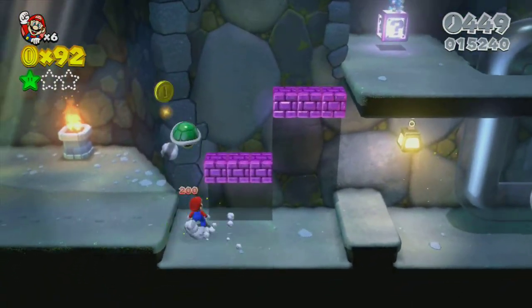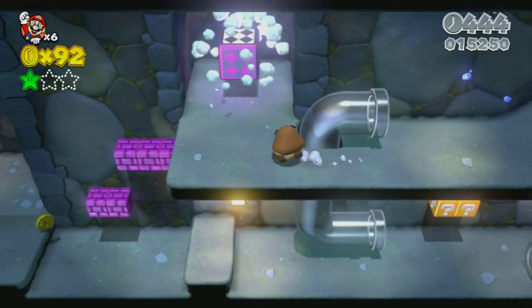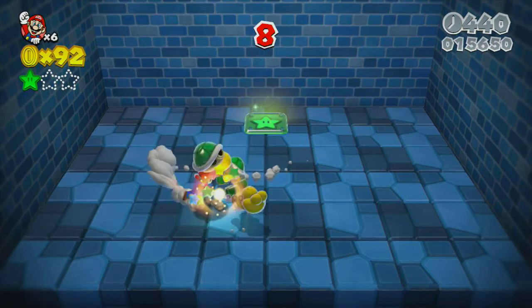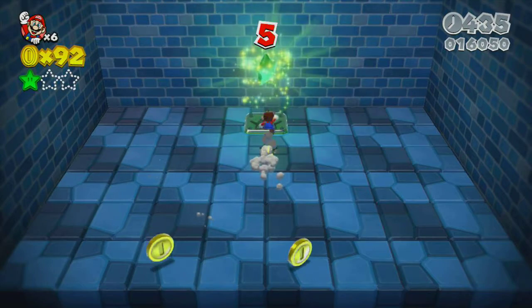You just go through the level a little bit farther and get to this right here. All you gotta do is kill these two Koopa Troopas for 15 seconds and there you go — that makes your second green star.